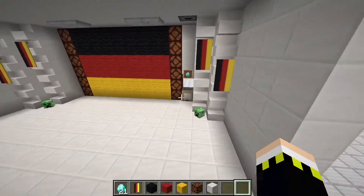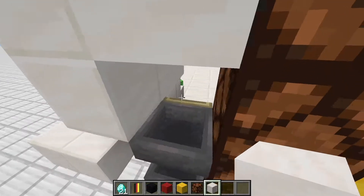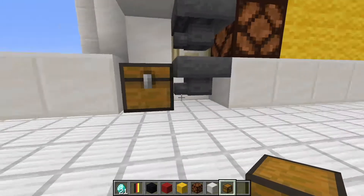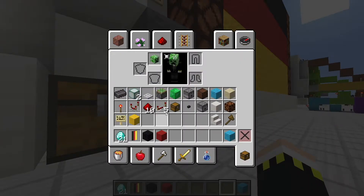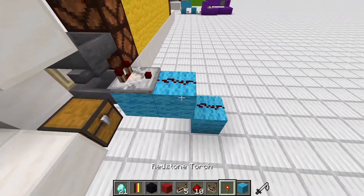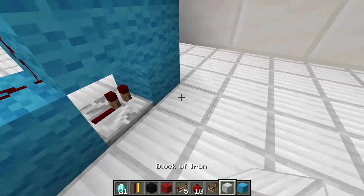Put in the dropper where the winning items get dispensed — in our case, creeper hats. Move to the back of the casino and put in a chest. Make sure both droppers are facing to the left. Grab some light blue wool and redstone components: place two blocks, a comparator, redstone, then one block down, another redstone dust, a repeater, a block of wool, and a redstone torch.